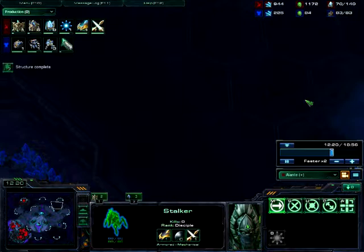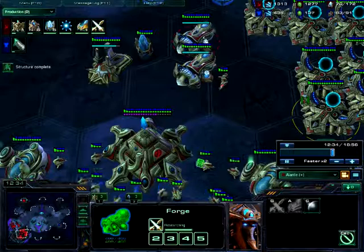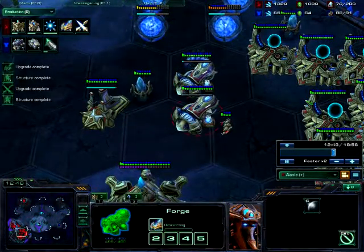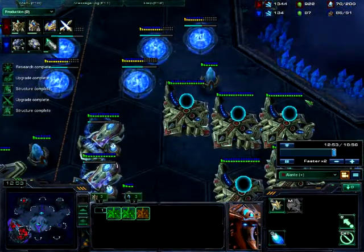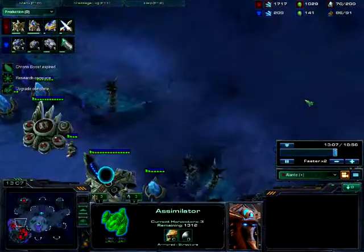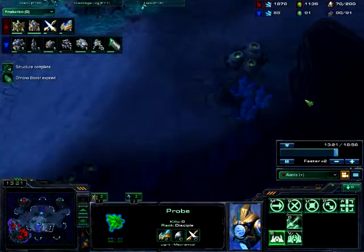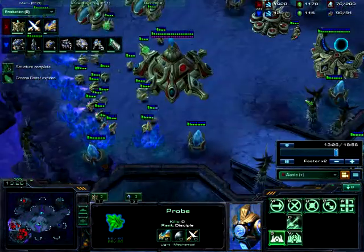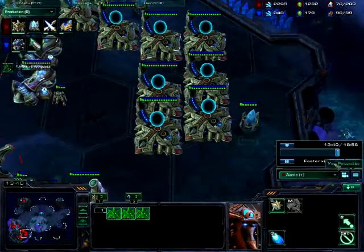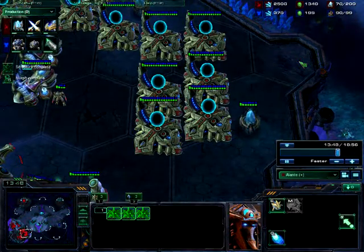We are expanding at the 12-minute mark to a 3rd base, which is always good. We are just checking that our opponent didn't expand. And we are upgrading, upgrading, upgrading, and chronoboosting charge and blink, and building as many gateways as possible. As you can see, the resources are high — it is supposed to be that way, because you are not making any army, you are just going for upgrades and building a lot of gateways.